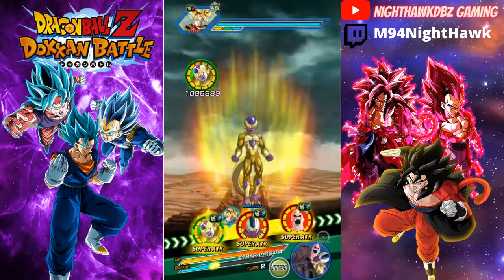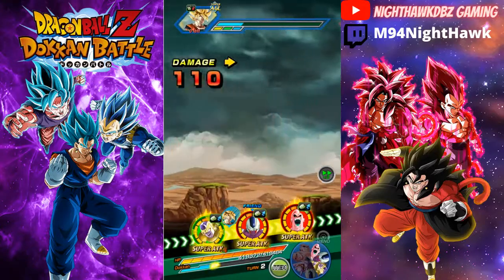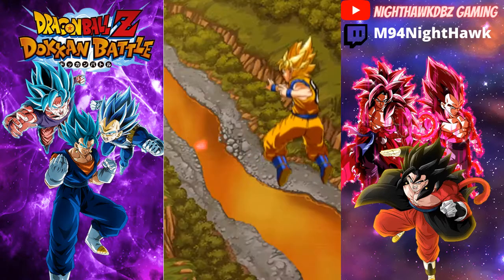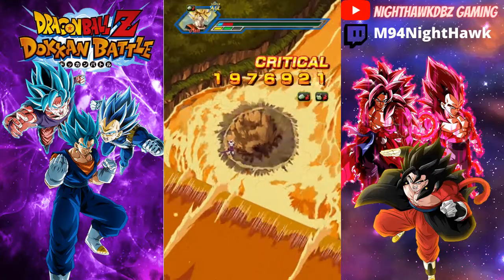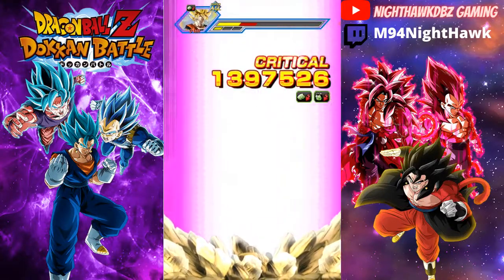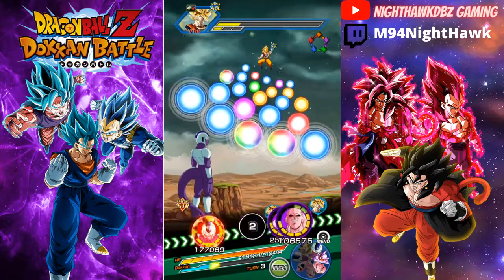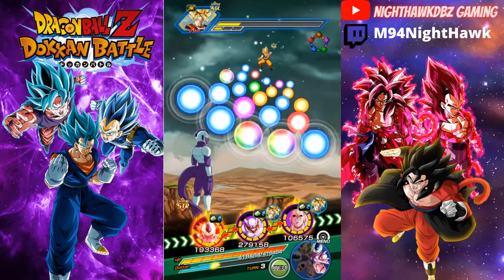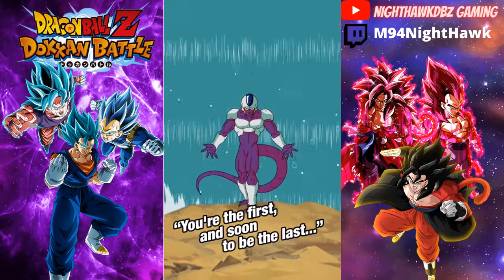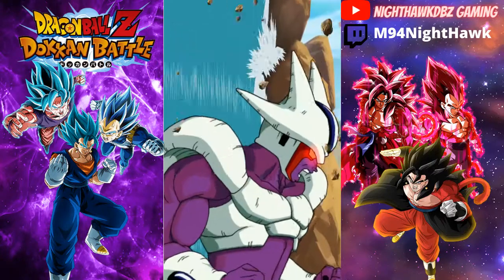I might keep my Cooler and link him up with Kid Boo to see if they have any good links together. 1.9 million on a crit — like I said, I don't expect this Boo to do too much, but he'll mainly be off rotation. We are getting a transformation right off the bat, which is good. Buhan and Janempa definitely have the good links. We're going to transform Cooler because he is definitely going to be the hardest-hitting unit in this event right now.